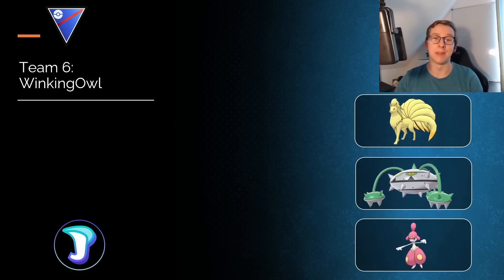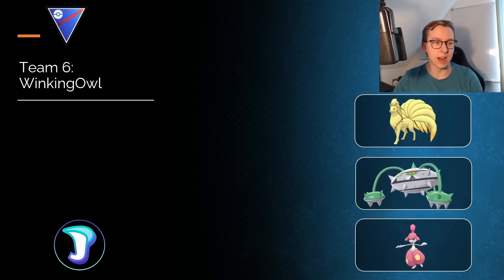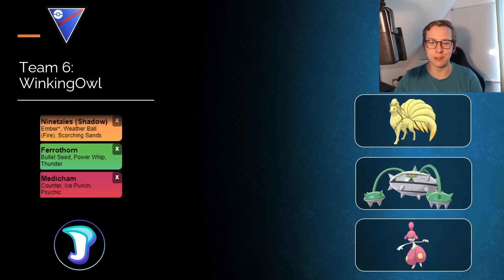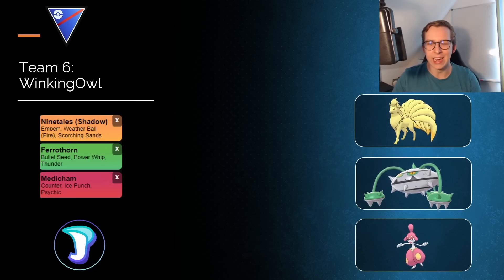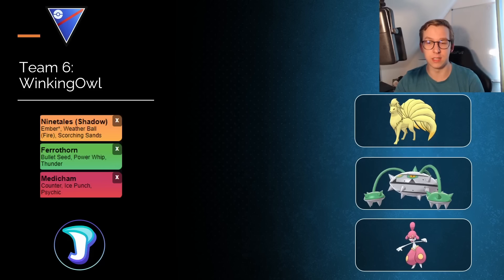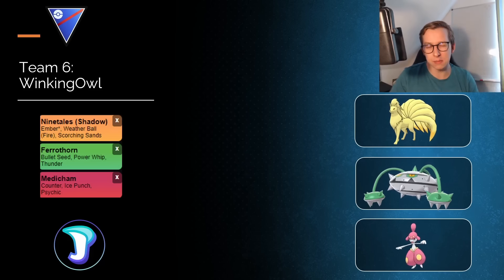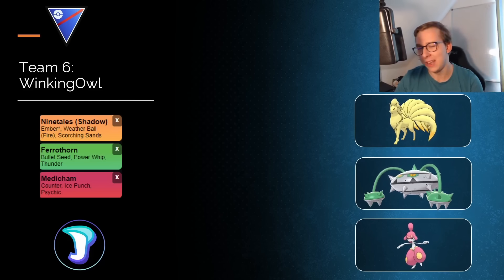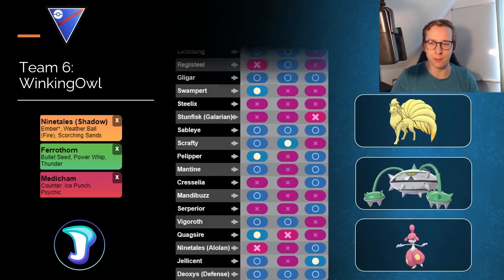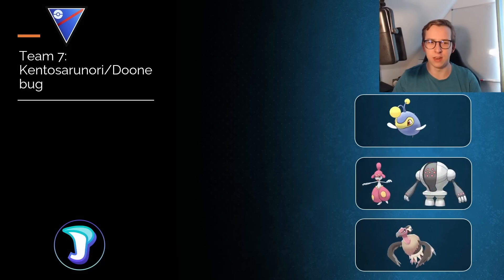This next one is interesting — I noticed that Asian players tend to run some crazy different teams compared to what we see in Europe or America, and it's cool to see the variety. This player is running Shadow Ninetales — I made a video about that, definitely check it out — along with Ferrothorn and Magearna. I'd imagine they used Magearna as the safe swap. It's a great team; I love seeing spicier picks like Shadow Ninetales performing well enough to reach Legend.